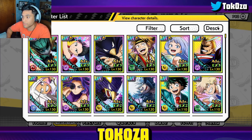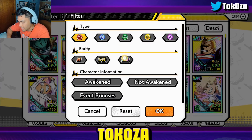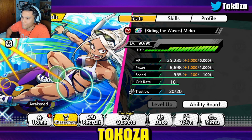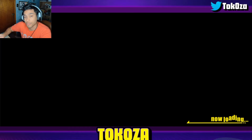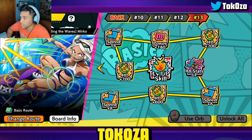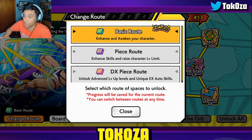Hey everybody, Tokusa here and welcome back to another My Hero Ultra Impact video. We are going to visit Mirko in PvP. I do have her at a little bit of an earlier stage — she's not fully invested even for just one copy — so keep that in mind as you watch the showcase. I feel like she's still going to be able to carry her own even at level 90. We're going to run her where she is currently at, and then with her signature memory, which we have two dupes into, just to see how she performs overall.